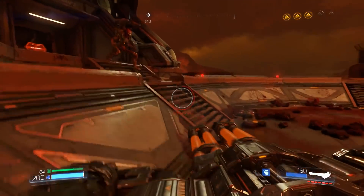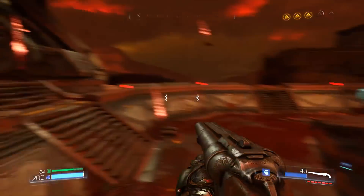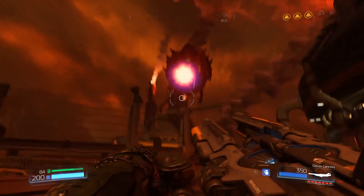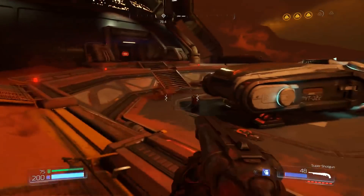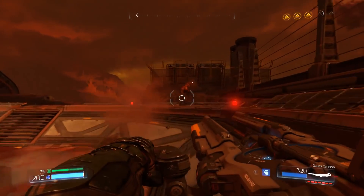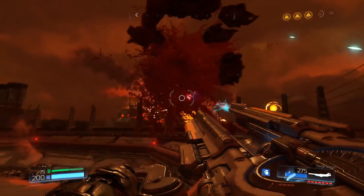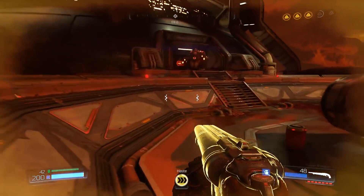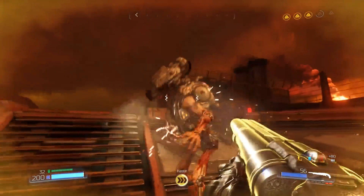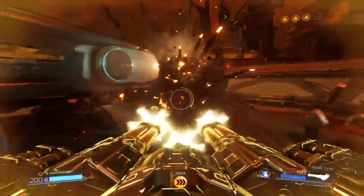Oh, the triple-barreled chaingun - this thing is just an absolute dream. It's not really much right now because it overheats if you fire it for too long, so you kind of have to do it in short bursts. But unlike the original chaingun, it pretty much goes up to full rev instantly. You can't just keep firing forever, but you will pretty much rend anything to shreds within a second or two. Even a Mancubus, which is usually pretty resilient to bullets, doesn't tend to last very long against chaingun fire from the turret mode. The chaingun lets you do it from far away - you're just a walking armament at this point.